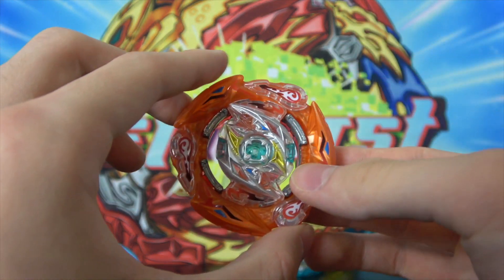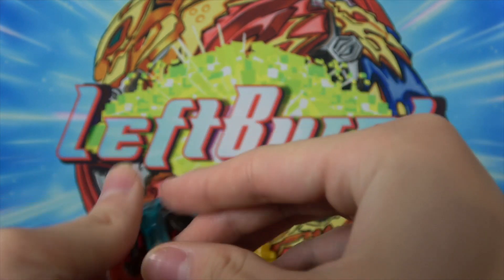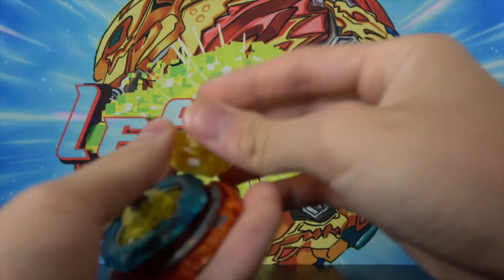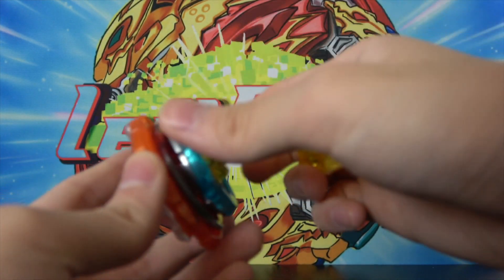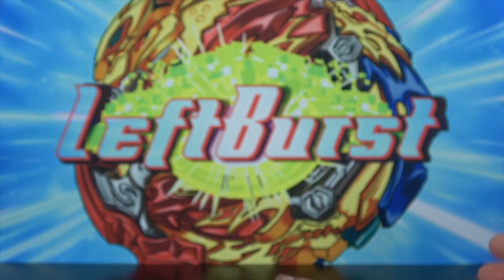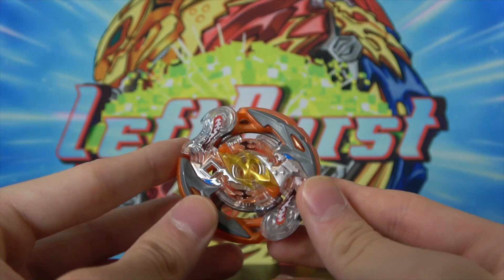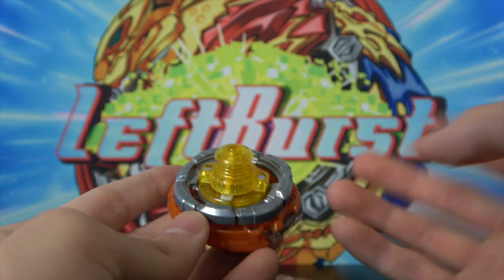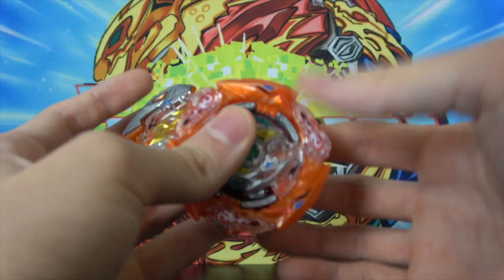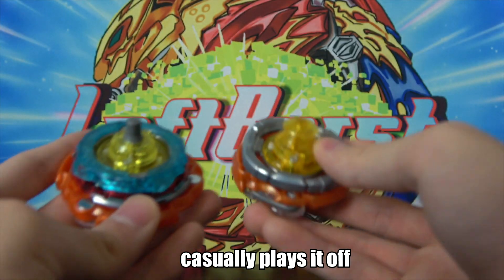For the first combo we'll use the Glide Ragnarok layer, Four Cross disc — which I think is the second best disc besides Wheel — and the Wedge driver, just so it's different from stock Glide Ragnarok. Our second combo is going to be Crash Ragnarok, Wheel, Revolve. Let's test both combos in the stadium to see which ultimate Ragnarok combo is better.